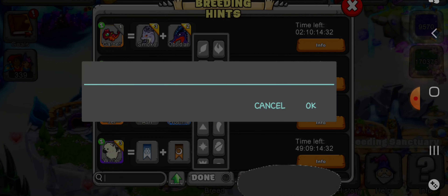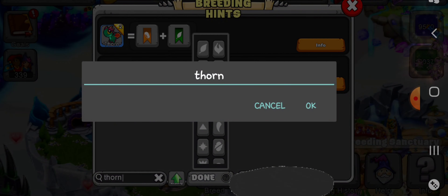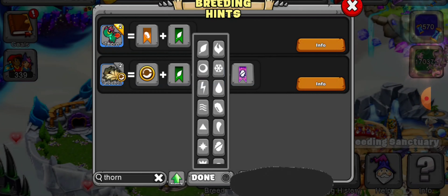So let's type in Thorn and get some hints for this dragon. Okay, so there it is. Let's click on info. The breeding pair of dragons must contain the metal and plant elements. So between the two dragons that you breed, you have to have these two elements to get the Thorn Dragon.